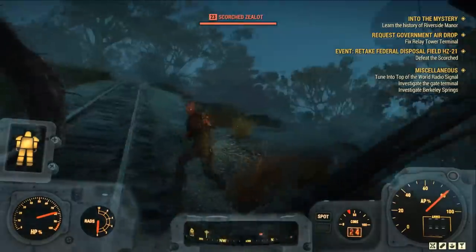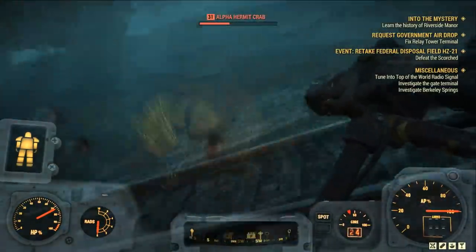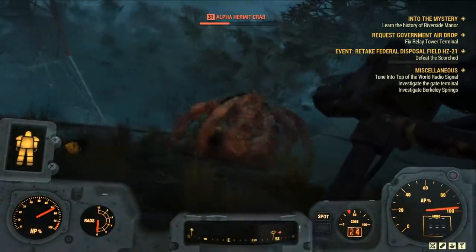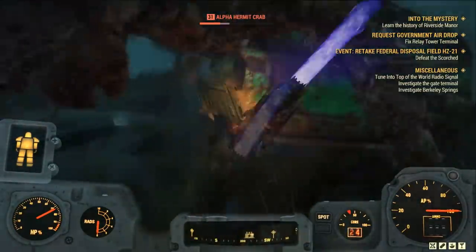I'm going to go over them in the order that you unlock them while leveling, but I'm also going to categorize them into damage, carry weight, utility and so on, just so it's really easy to follow. I've put timestamps linked below in the description for each perk card, so favorite this video and you can use it as a reference point in the future.